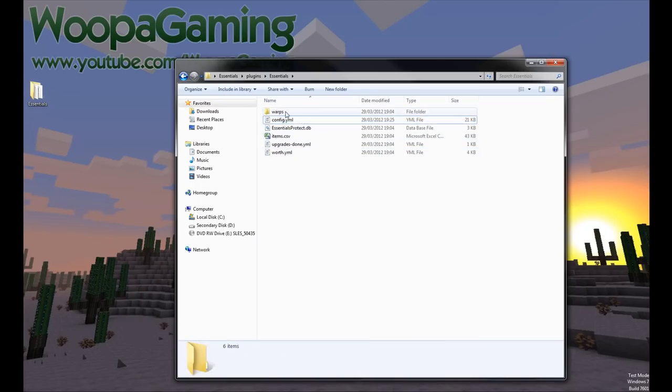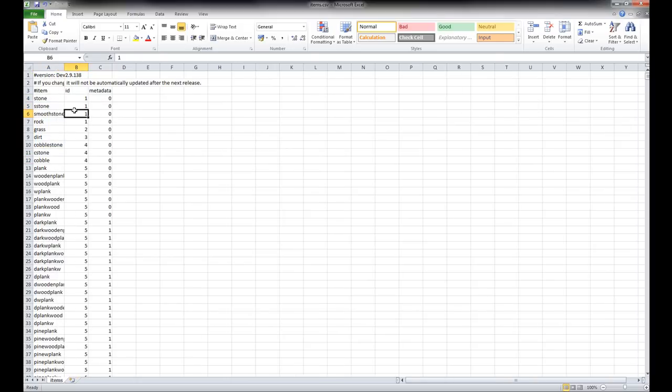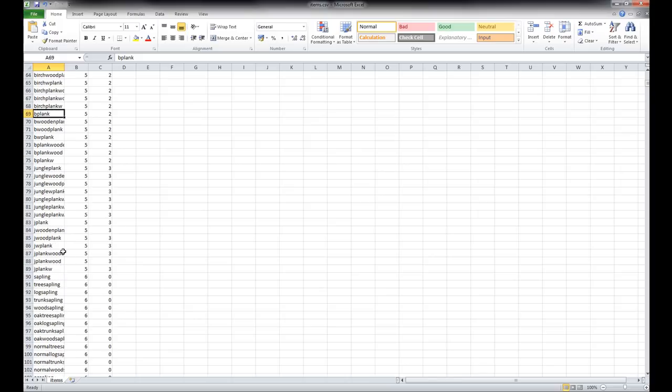Warps — this will just be the location of all the warps on your server. Essentials Protect database — you don't have to edit that, just leave it as is. Items.csv opens in Excel and has a list of all the items and all the IDs next to them. This is useful when using the itemdb command — people might put 'sstone', 'smoothstone', or 'rock', and this shows all the different names you can have for an item and the ID.